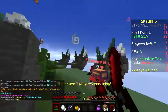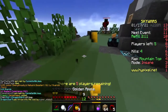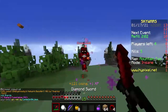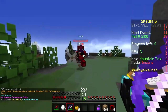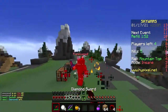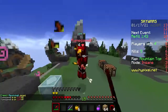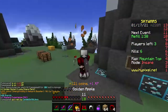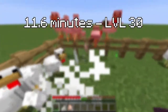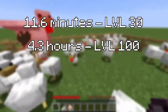Getting experience early in the game is far different from later on when you have more resources. Killing mobs: each mob drops a certain amount of experience, though certain mobs have a range instead of a static value. For example, many mobs can drop anywhere from 1 to 3 experience, averaging 2 per kill. Assuming you kill one chicken per second, it would still take 11.6 minutes of killing chickens to reach level 30 — nearly 700 chickens — and 4.3 hours to reach level 100.